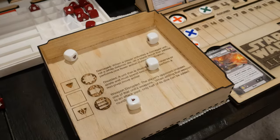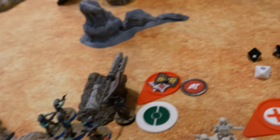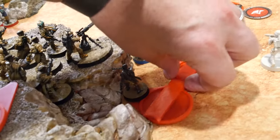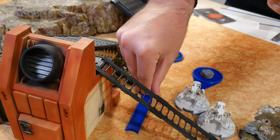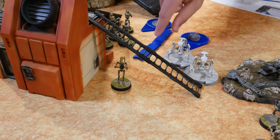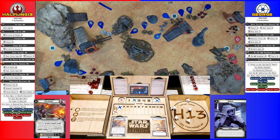I pulled my other HQ card — Jyn is going to roll rally, scoring only one success so she gets one action, and uses it to move and retreat to safety. The B-1s move up and shoot at some Rebel troops — scoring nothing.